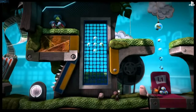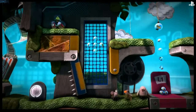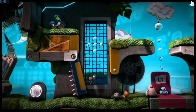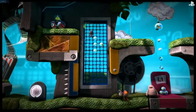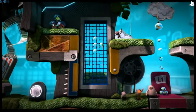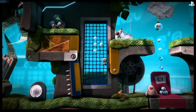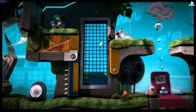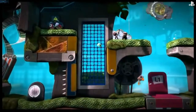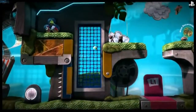Now we need to get to the platform high up ahead, and we can all do it in different ways. I'm going to use one of the new abilities, which is climbing. Odd Sock can wall jump up. Toggle can use his weight on the screen to go heavy and then small, and launch himself up, and Swoop can fly up.